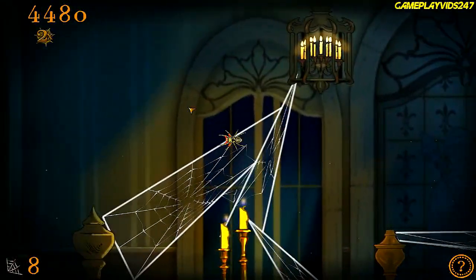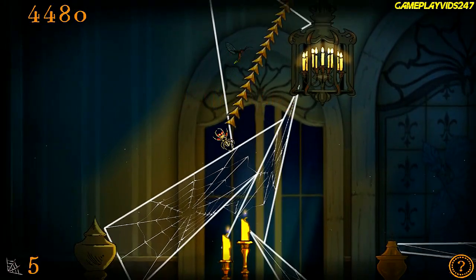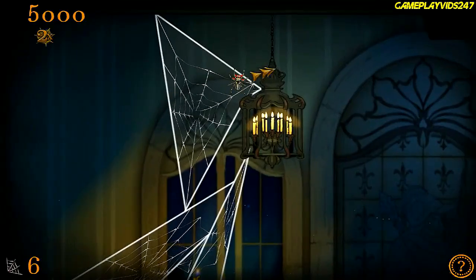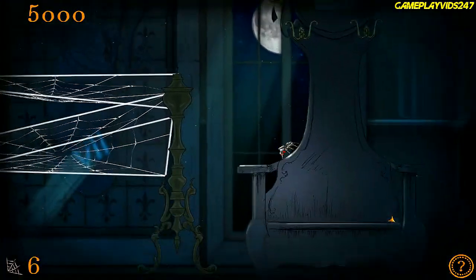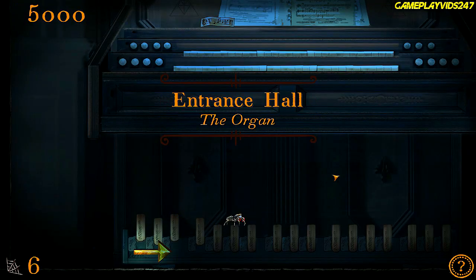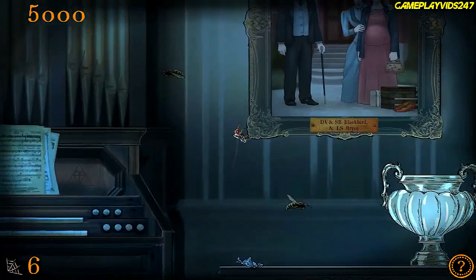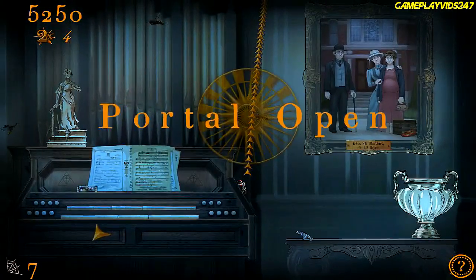Now this guy up here. Low silk. Gotcha, that's the end of him. Pretty sure we got every single bug now. I can't see any other bugs. I reckon that's it, everyone. Let's go down here. The organ. Okay — entrance hall. Hornets must be tackled. So I guess tackling means jumping at him like that. Yes. Portal open.